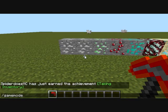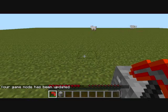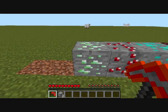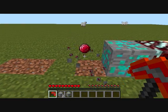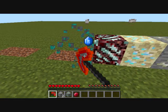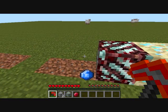Let's turn on game mode zero and mine these up. Right away you see this one drops the ore itself, and that gives you a straight-up sapphire. I'm sorry for the lag — that doesn't normally happen.